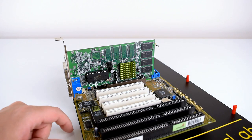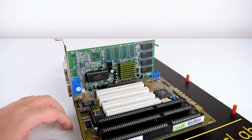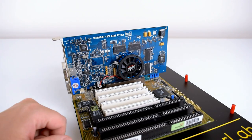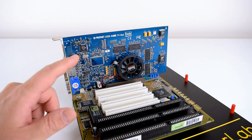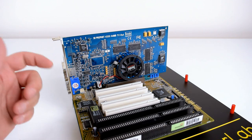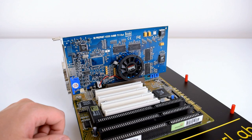The SIS 503 is a real budget card from back in the day — we'll find out if it performs well enough for the SuperSocket 7 platform. And a couple of you also requested a look at the Hercules 3D Prophet 4500, based on the PowerVR Cairo 2 chip. Tile-based rendering is the keyword. Let's find out what this card can do.